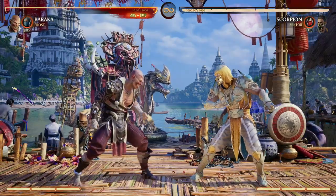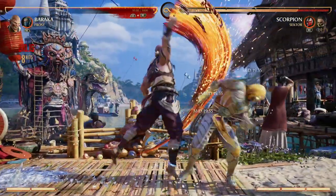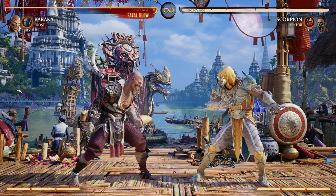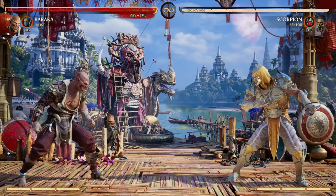And of course, who does not love a low freezing move where you just continue your combos from there? Baraka is all about pressure — never letting up on your opponent, keeping them blocking, keeping them guessing, keeping them getting hit, keeping up your mix-up game, and Frost's tools just help all of that.